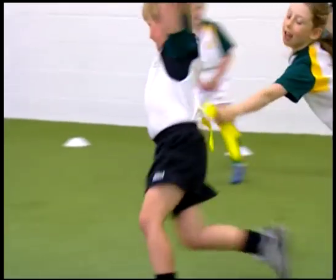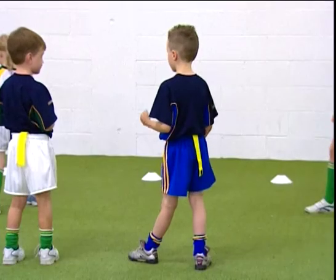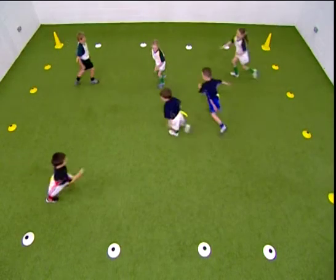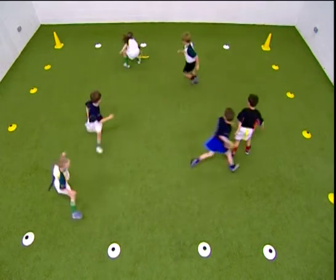This is an exercise to develop agility skills. Place a velcro tag or band at the back of the player's shorts. In pairs or with designated chasers, the aim is to grab the tails from the other players. The players with the tails must avoid the chasers by using evasion techniques.